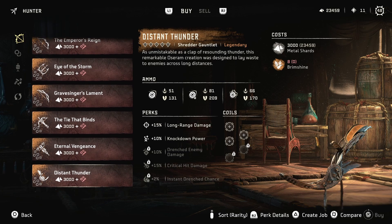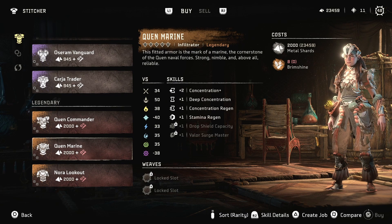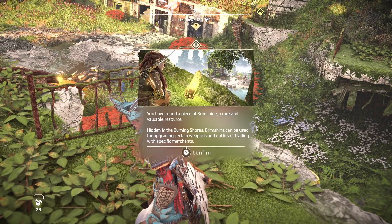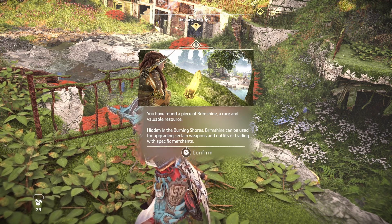For Aloy, to buy these things you need metal shards as well as a new material called brim shine. To find this material, you can find these items scattered across the map, with some of them even counting as you explore. Finding a number of brim shines will get you a legendary weapon.